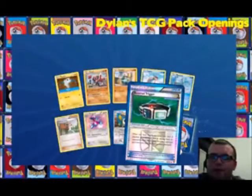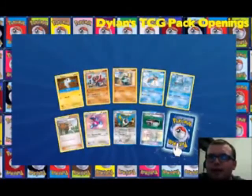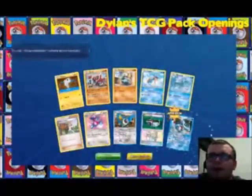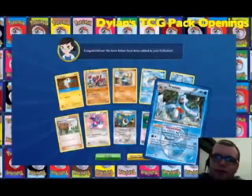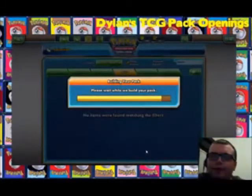We've got a reverse Eviolite, and the rare is actually Froslass — not bad, actually pretty good. It could be better, but I've got that structure deck which will help out a lot with these Plasma Blast cards.